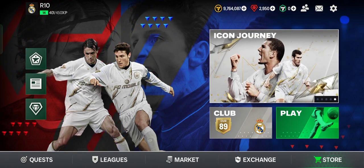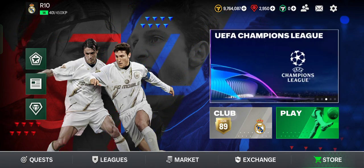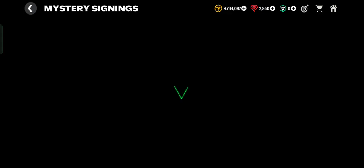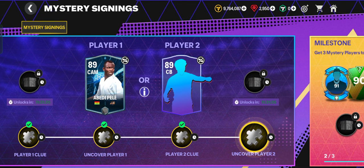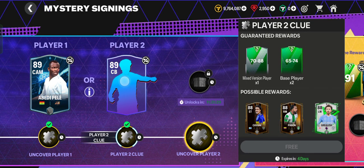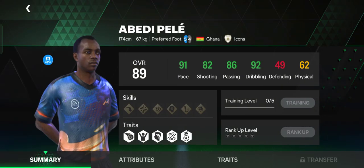Let's get started. Let's uncover Player 2 — search the mystery signings event, go to the mystery signings tab. Previously I already unlocked the clue: center back with 89 OVR, and also the first player, as we know, is ABD Pele.